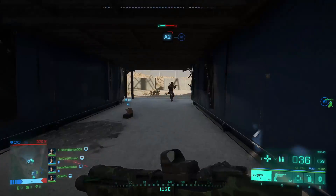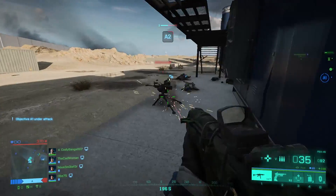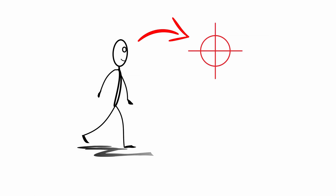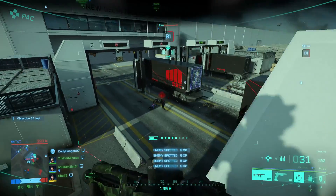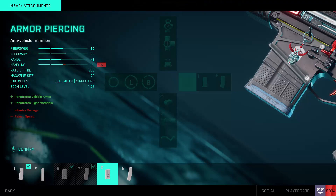The only thing that is indeed lower is the projectile velocity, meaning your bullets take longer to reach the target. So when shooting at a running enemy you'll have to pre-aim a bit more. But in general the subsonic rounds seem to be worth trying, especially on weapons with heavy suppressors that won't get you spotted on the minimap when shooting.